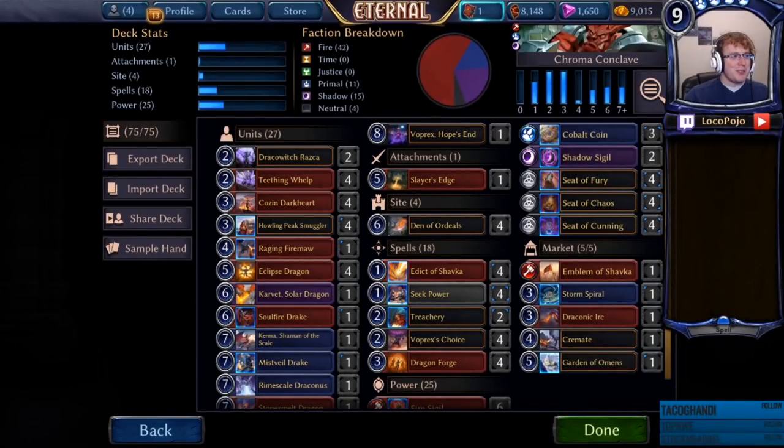Hello everyone, welcome to Eternal Brews. My name is Pocho and today we're going to be looking at dragons. We're doing an expedition brew — this is Chroma Conclave, our evil dragon pile. We are having a delightful time with it. This is dragon-based control and we are playing around with basically all of the interesting shenanigans related to Dragon Forge, combined with a toolkit of useful dragons and a couple of very cheap ones that we want to play consistently.